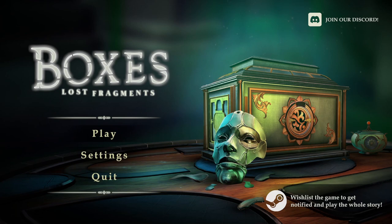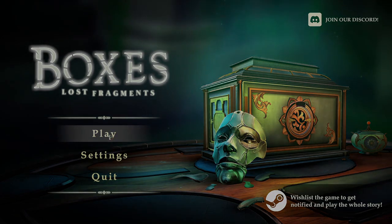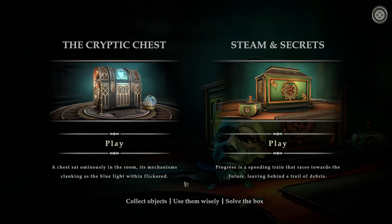Welcome everyone to a demo called Boxes Lost Fragments. I have no idea what this is — I was told that it plays like another game called The Room, which is a puzzle-based escape game. So we're gonna try this out and see what it is. We can play 'The Cryptic Chest' — a chest sat ominously in the room, its mechanisms clinging as the blue light within flickered. There are two boxes, so let's try this one.